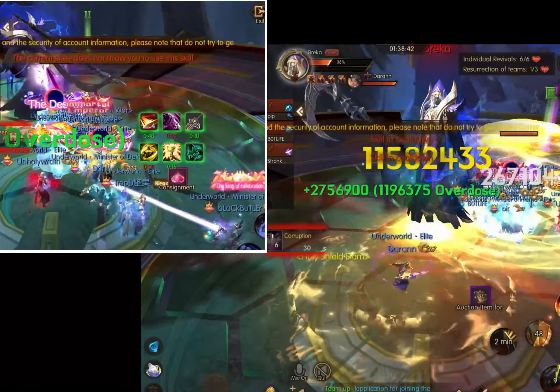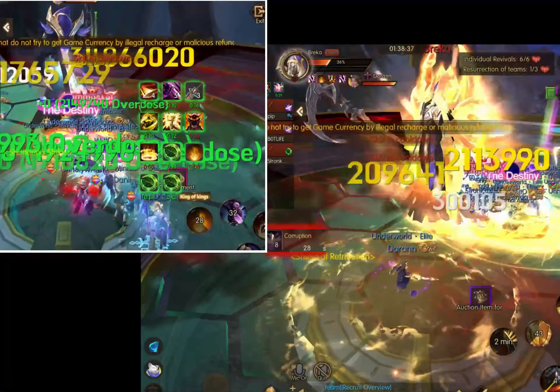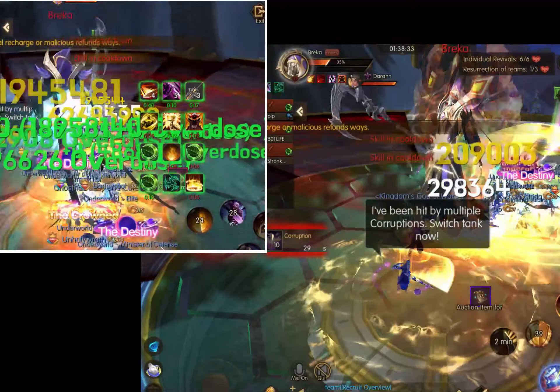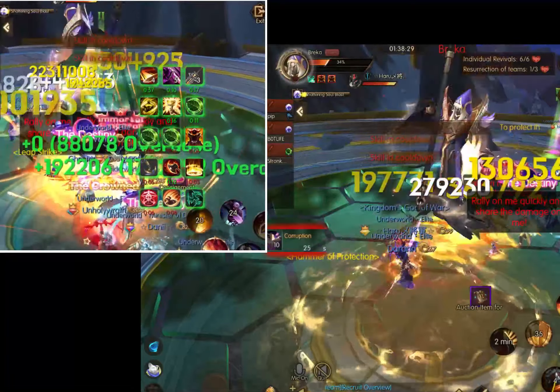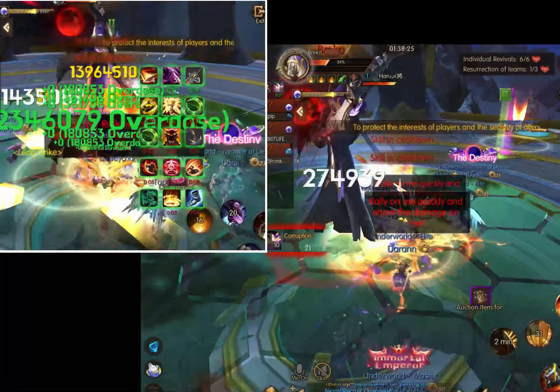Up next you're going to get a message about freeing your teammates from the ice blocks. If you are not in ice, make sure you turn around and rescue those players in ice cubes. After this phase, at 33% and 66%, we're going to get the section where you have to start tapping the hourglass again.